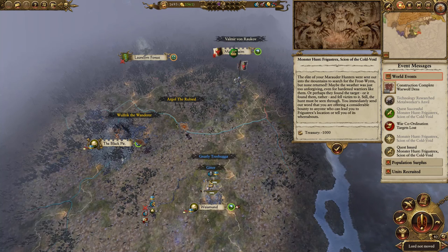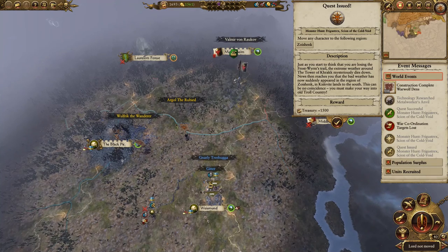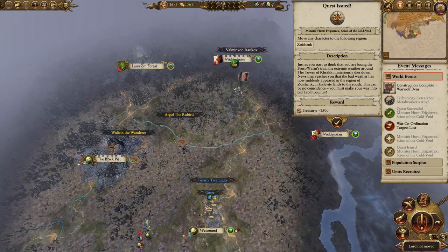The hunt must be seen through. We're offering a considerable bounty to anyone who can lead us to the frost worm's location. Just as we start to think we're losing the trail, the extreme weather around the Tower of Kerak mysteriously dies down. The bad weather has suddenly appeared in the region of Zsacodacent in Kheslapland to the south — this can be no coincidence. We must make our way into old troll country.